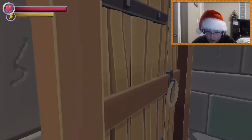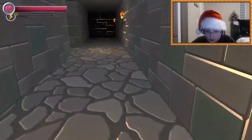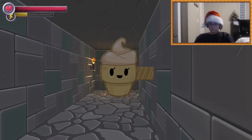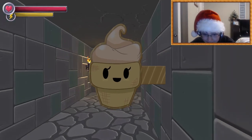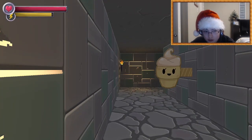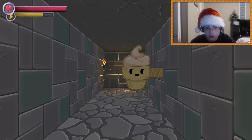Which door should I pick? I choose you. Those sounds were a bit creepier, yet still cute. And if I hold shift, then it just stays at that level. But if I let go, it just repels.